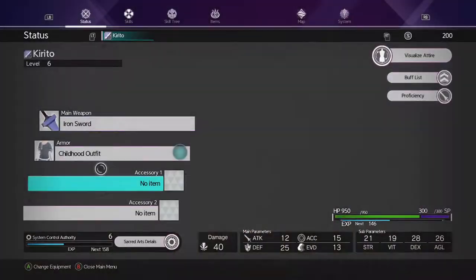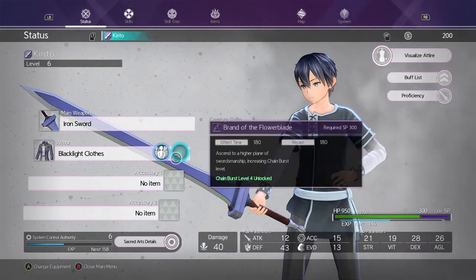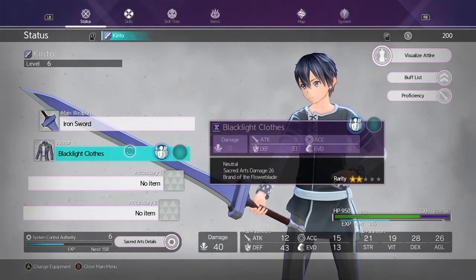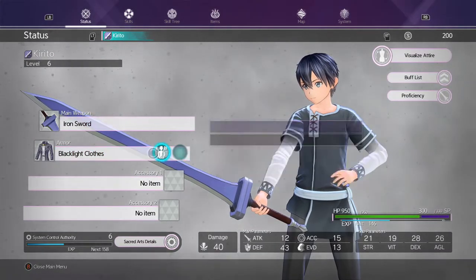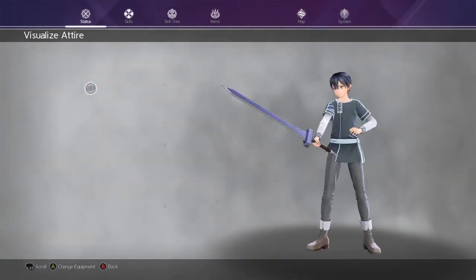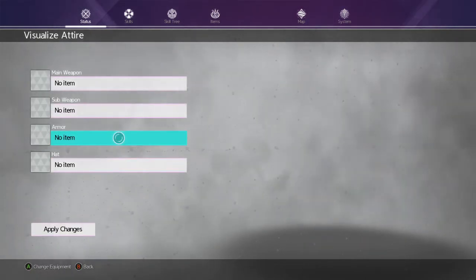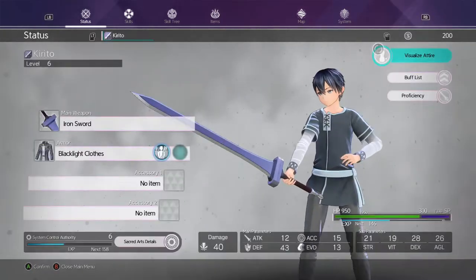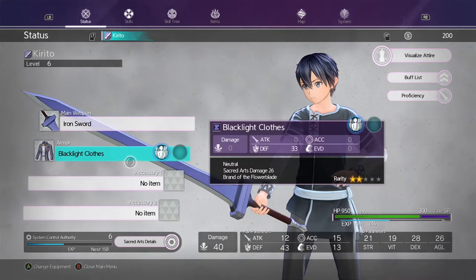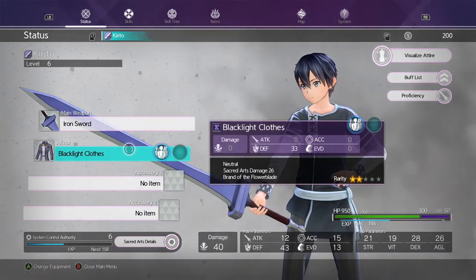Hey guys, Winter here, and today I'm bringing you a new video on Sword Art Online Alicization Lycoris — very hard name to pronounce. I'm going to be showing you how to get the best possible armor you can get in the entirety of Chapter 1 in the very first mission. It sounds unbelievable, right? Well, I thought so too, until I beat Chapter 1 and realized I didn't get any better armor.